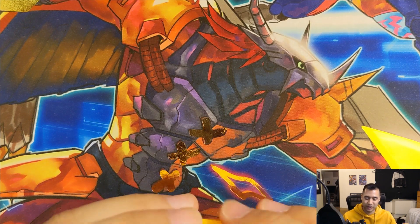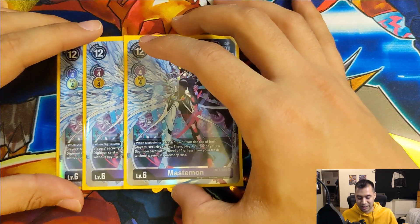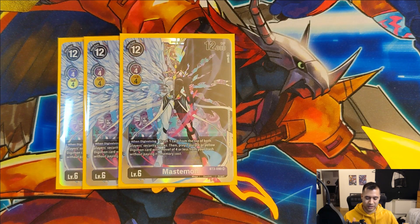Moving on to our level sixes - we'll start with the star of our show. We run three copies of Mastemon. The main reason I only ran three is because I didn't actually have a fourth copy for the tournament, although I found that three copies worked pretty well. I always felt like I was able to get her when I needed to but never felt like she was just sitting in my hand clogging it. Running four copies would probably be better, but for the tournament three worked out pretty well. She costs 12 to play but of course we're not really playing her that way - she can digivolve for four from both purple and yellow, and she has 12,000 DP.